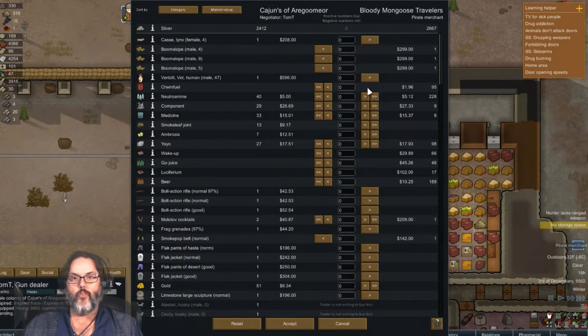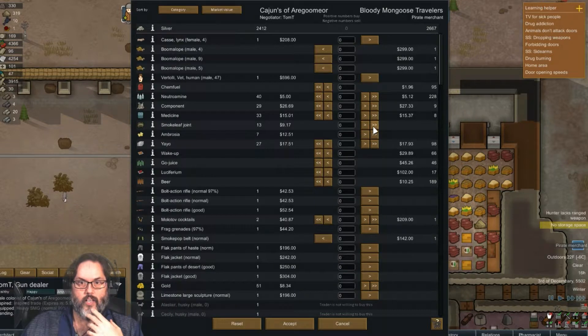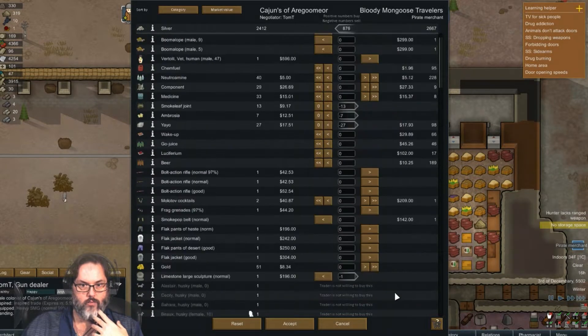We're trying to recruit them — my bad! I would like to get some chem fuel going maybe, but I don't have boomalopes on this map I don't think. I think we're good on medicine. We just picked up another stack of 12 components last episode. We can get rid of those and these — I want to get as much of their stuff as I can. We can sell them a large sculpture, that helps.